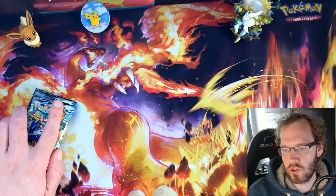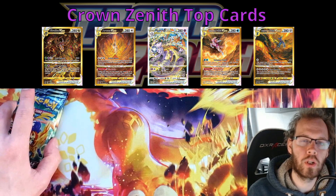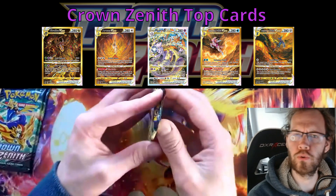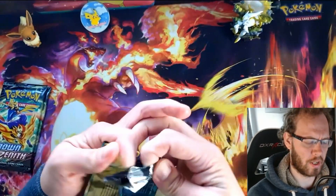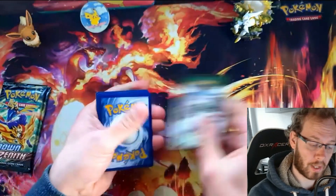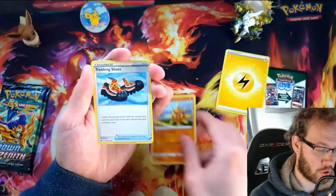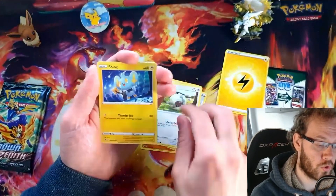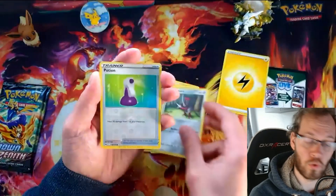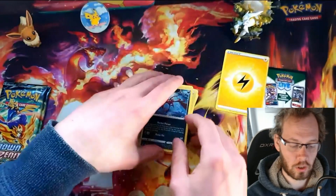We're still looking for reverse holos and that really nice Trainer Gallery inside — the Galarian Gallery, though the naming gets confusing. Okay, black coat cards at the front — good sign. We've got Rockruff, Metang, and a few others coming through.